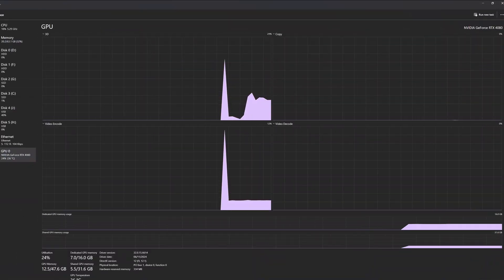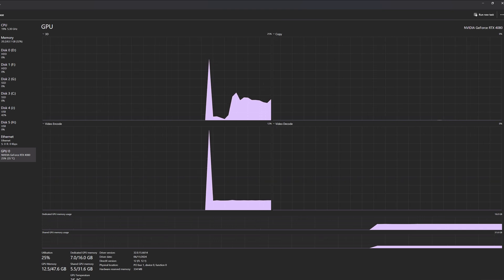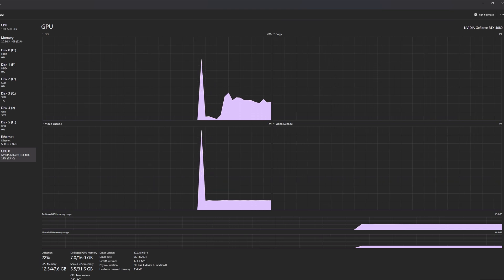On the other hand, people may be worried if the graphics card isn't getting hot enough, almost as if it's just not being utilised to its fullest potential. In that case, the easiest way to check is simply going to Task Manager while a game or any other heavy task is running and checking the GPU utilisation.